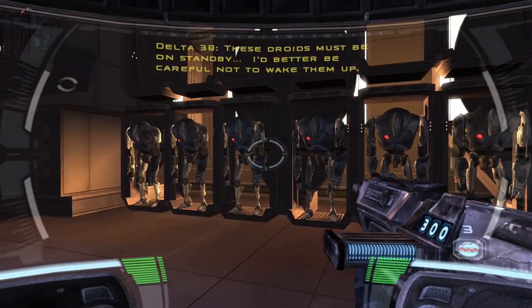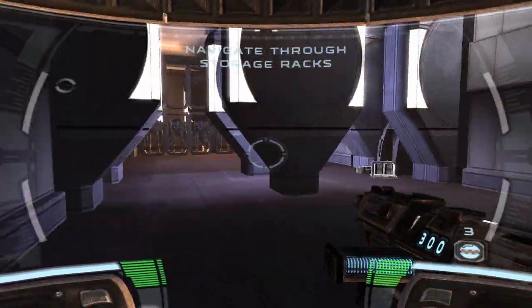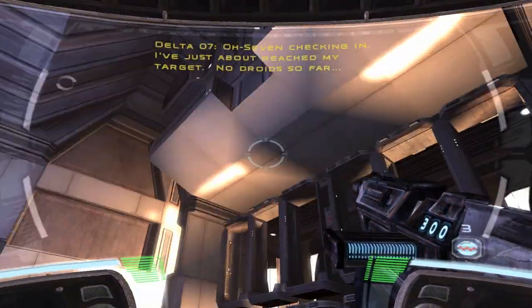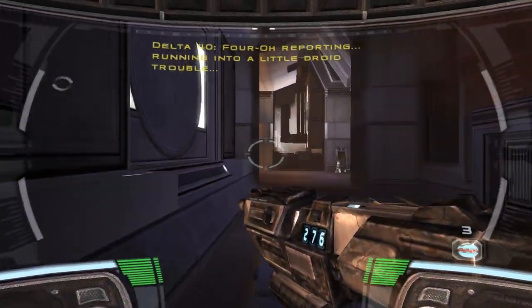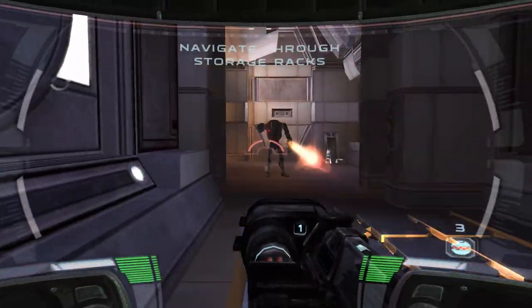These droids must be on standby. I'd better be careful not to wake them up. We've got some sniper ammo. 07 checking in — I've just about reached my target, no droids so far. 4-0 reporting, running into a little droid trouble. Circle strafing is that guy's worst enemy.